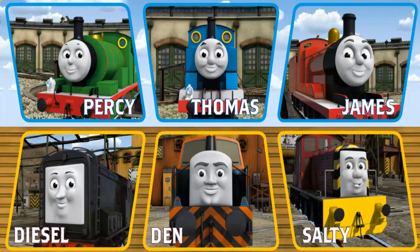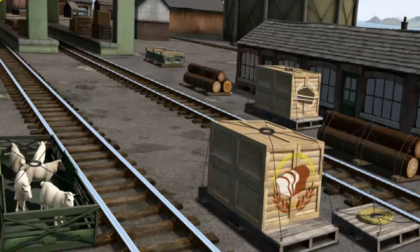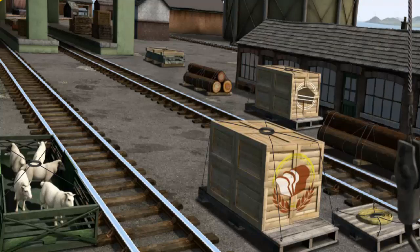It's a busy day at Brendam Docks. Thomas and his friends have many deliveries to make. Choose who will make the next delivery. Salty. Salty must deliver the sheep to Farmer McCall's farm. Help Cranky find the sheep.